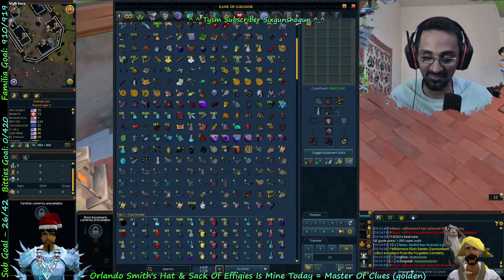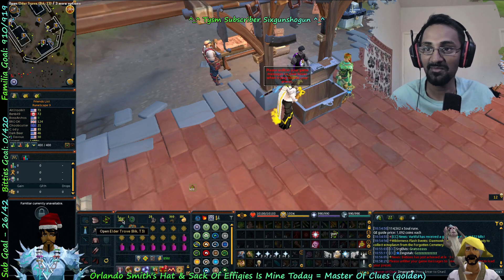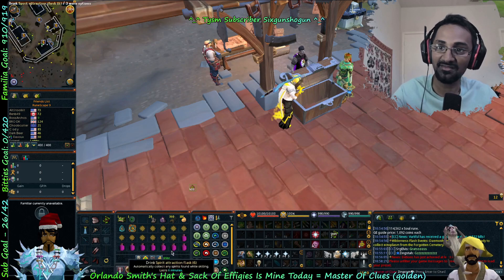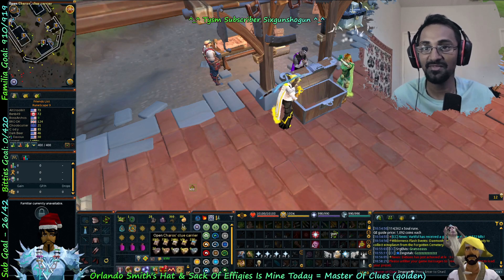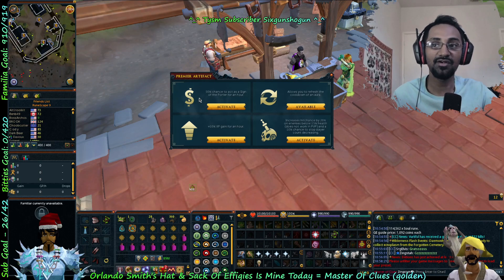Let me show you my preset. I had my resident anima, big trove potion, reservoirs, clue carrier, Lantadyme incense sticks to make it eight minutes instead of five or six minutes. Also premier artifact, which gave me like 50% chance of a sign-a-porter for an hour.